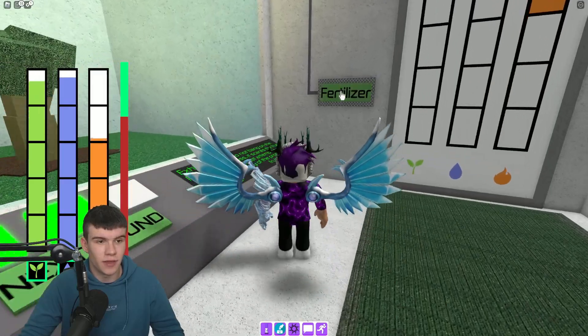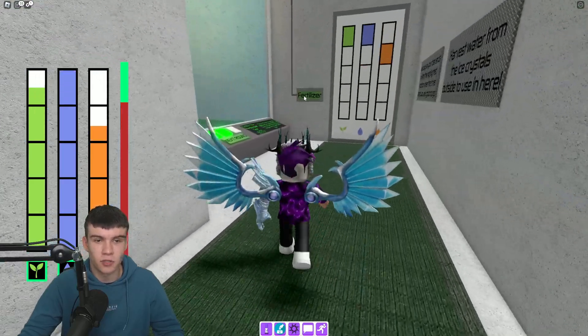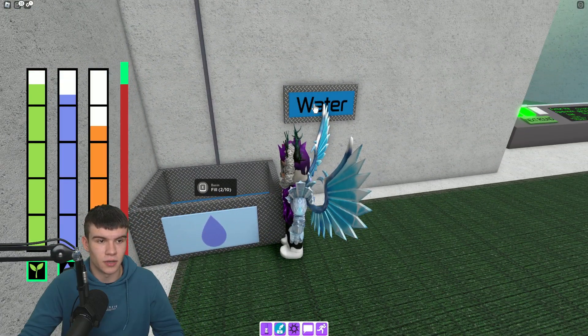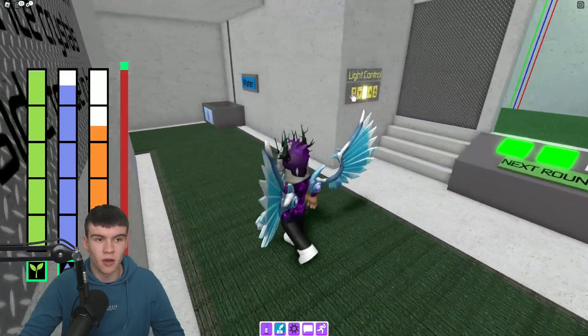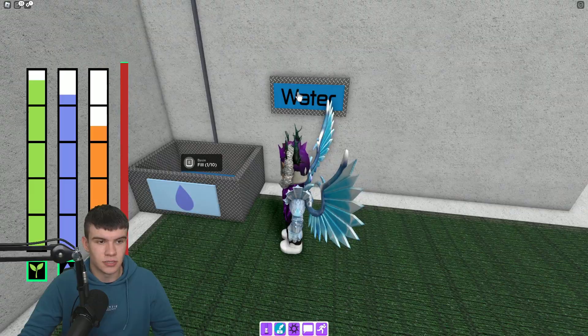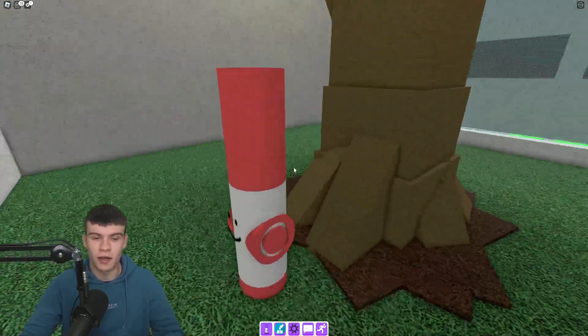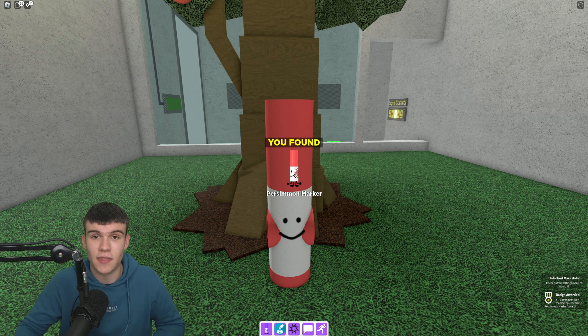This round might actually be one of the easier rounds because all you do is just keep your water and fertilizer right at the top. Keep doing water and fertilizer, and don't spam it because it will go down. Get it right up to the top — and there we go, we finally got this one! A little bit challenging, but once you get the hang of it, it's quite simple.